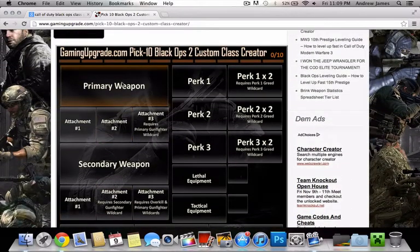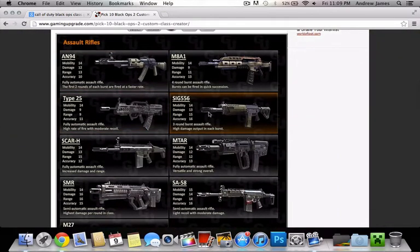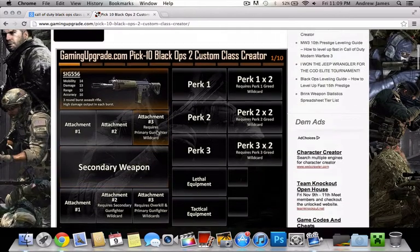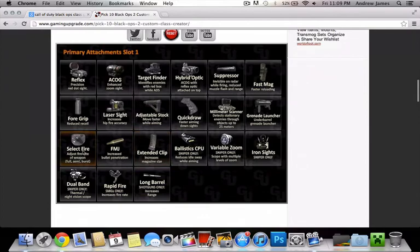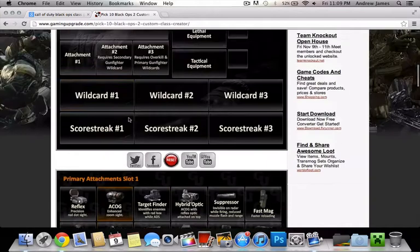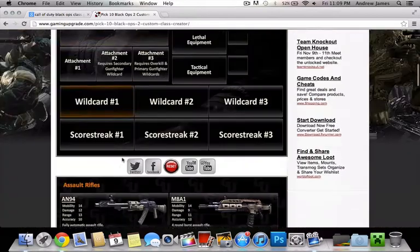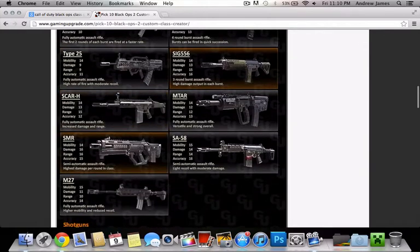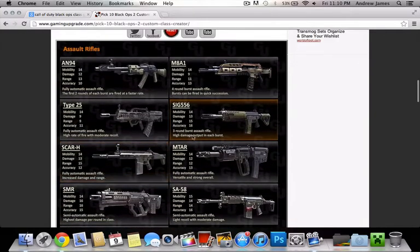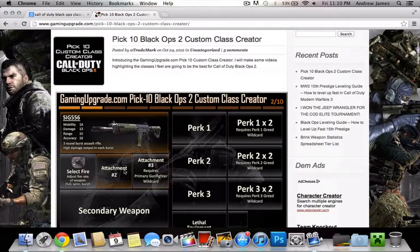So we're going to go with the primary weapon, and what we're going to want to pick here is the Sig 556. We can then put on one of the attachments as the Select Fire. Now, if you look here, the Sig is a 13 damage gun, while most of the other ones are barely better. But if you put this on as it's fully automatic, it'll really do some damage for us, which is exactly what we want.